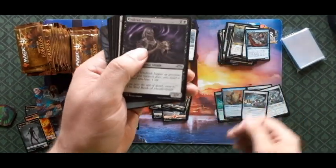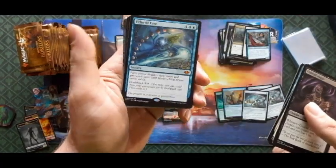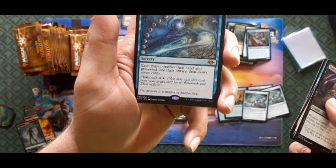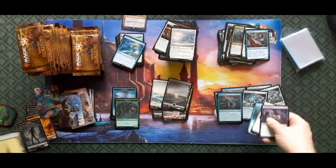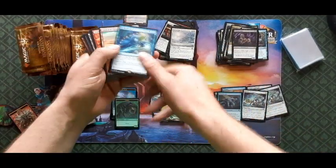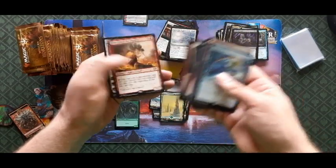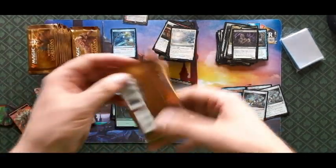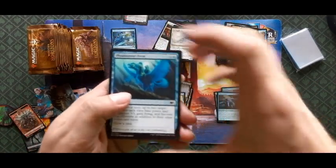Undead Augur as our first uncommon, Battle Screech, Watcher of Tomorrow — pretty good card — and an Echo of Eons: each player shuffles their hand and graveyard into their library then draws seven cards — a little wheel action. We've hit quite a few mythics this box. Let's count — one, two, three... I've hit four mythics so far and I'm not even halfway through the box. Pretty good, or more likely I've just hit them all already.